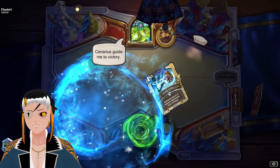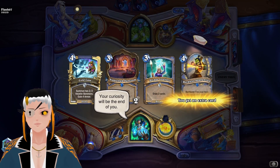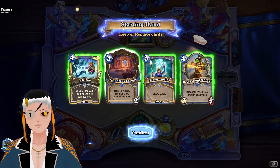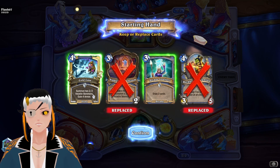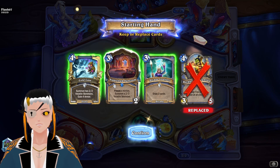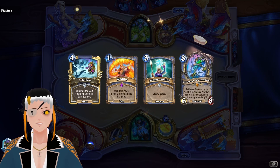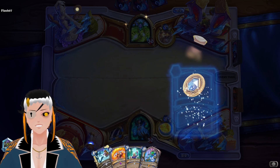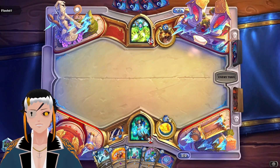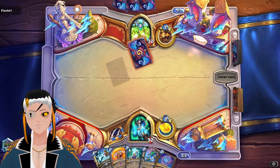Now time for a game against Druid. Let's see what they actually have in store for us, because there are a few different versions of Druid floating around right about now. This open hand doesn't look that bad. Reckless Apprentice might be something that we want to get rid of along with the location, and keeping Cold Case just because it gives us some undead synergy. I did not want to see Kel'Thuzad there — he's a card I would have rather stayed in the deck.